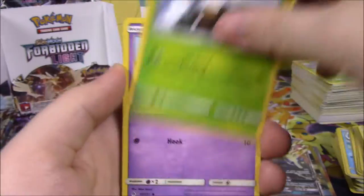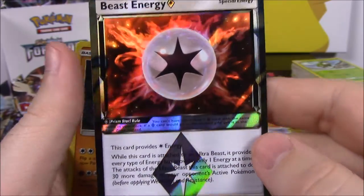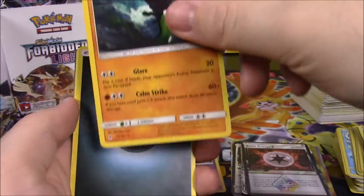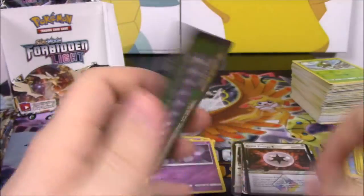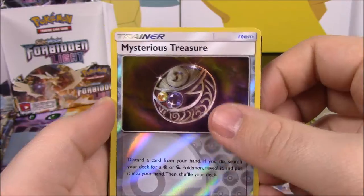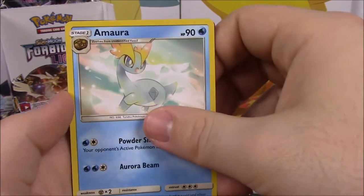Next up here we've got Scatterbug, Snover, Skrelp, Bunnelby, Froakie, Beast Energy Prism Star — so we've got three or four different Prism Star cards now, which is cool. I don't know how many are in the set. Zygarde as a rare non-holo. Dark Energy, Gogoat, Follette, Magneton, and the code. Next up we've got Flabebe, Gible, Clauncher, Noibat, Pancham, Mysterious Treasure Trainer as our Reverse Holo, and Buzzwole non-holo as our rare. Electric Energy, Tyrant, Ultra Recon Squad Trainer, Aurorus — I always think of that, I like the dinosaur Pokemon a lot — and the code.